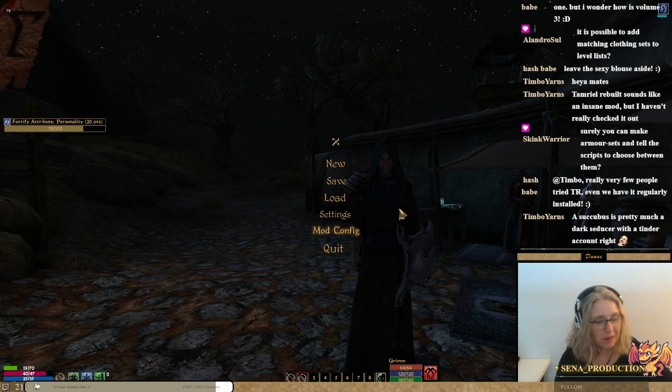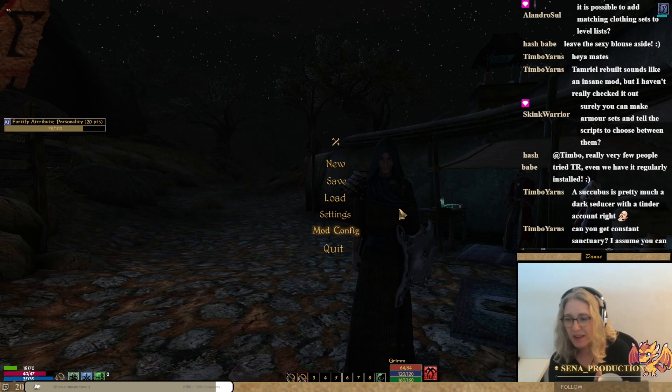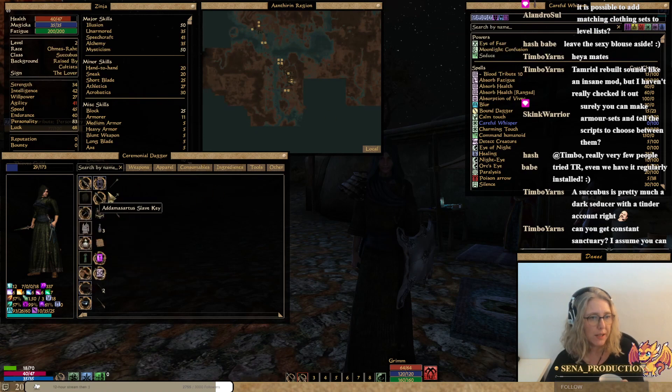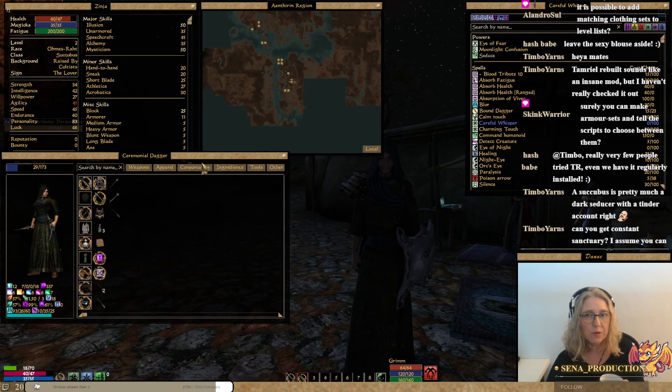We can water breathe, that is good. Do I have constant sanctuary? No, I don't think I do. I have swift swim — that is constant. I have water breathing. I have a tiny bit of shield from my amulet and some of it from my sorcerer's outfit. Some extra personality. And the rest is pretty much... oh, my shoes.